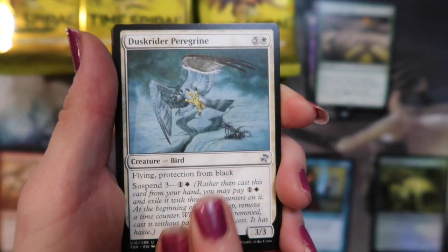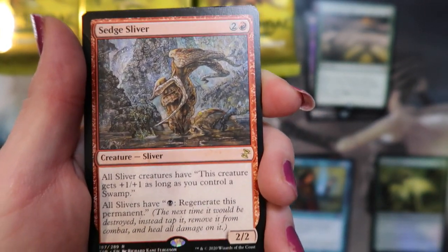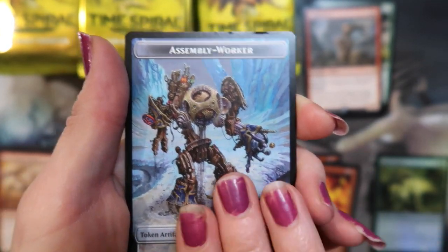Got a Dust Rider, Peregrine, and an Earthquake — Vassal Gargoyle and a Sedge Sliver, oh — Past in Flames, cool, and an Assembly Worker.